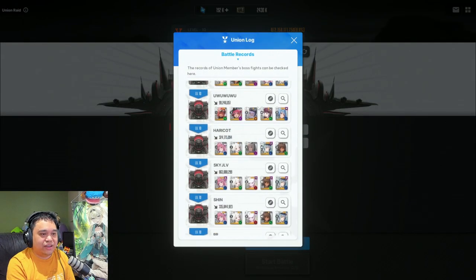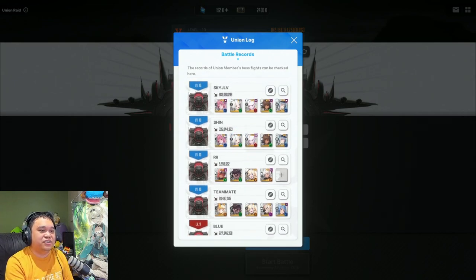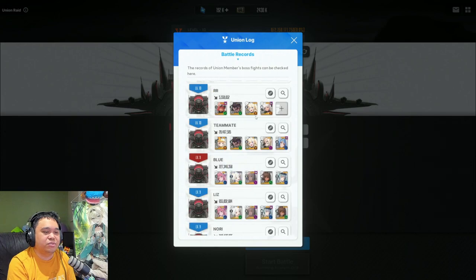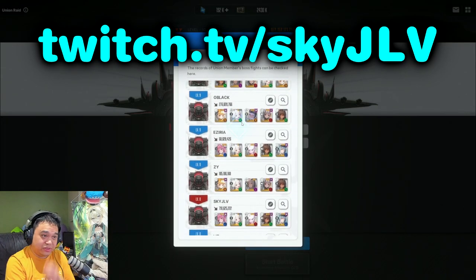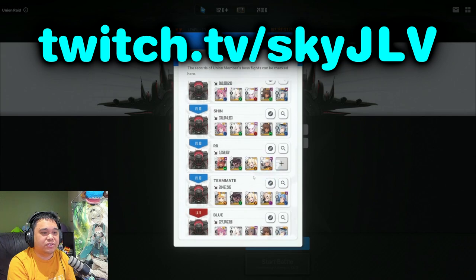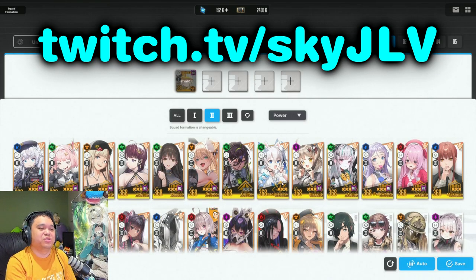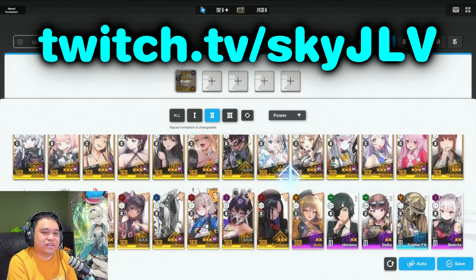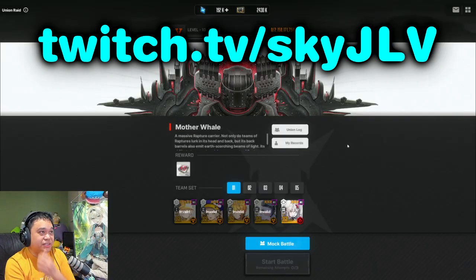Looking at the teams used: lots of Alice comps with Dorothy. Dorothy is great because you can ignore the mobs with a strong Dorothy — Scarlet as main DPS. Machine gun is good to consider as well. For Snow White comp on Mother Whale, just destroy the cores and line up your bursts for multiple hits with a burst team — you should be able to kill the core fast. That's Mother Whale in a nutshell.